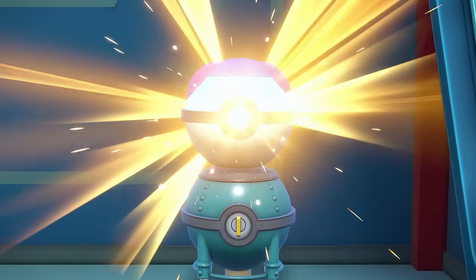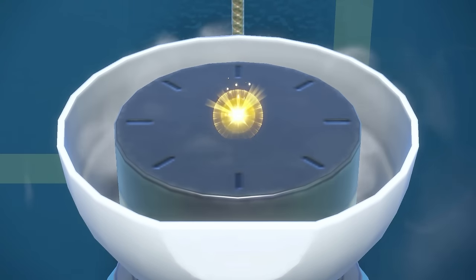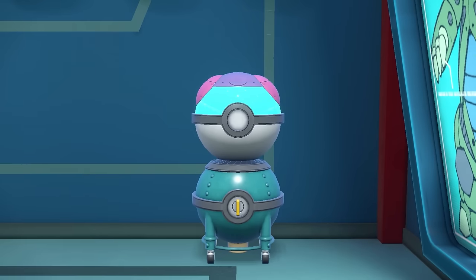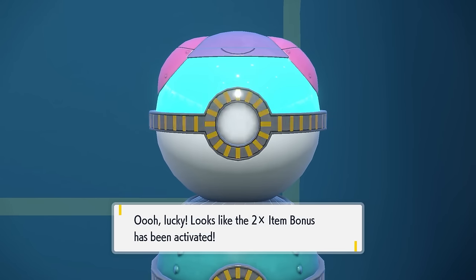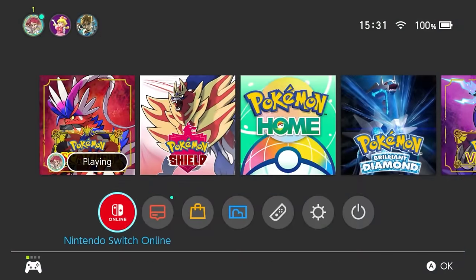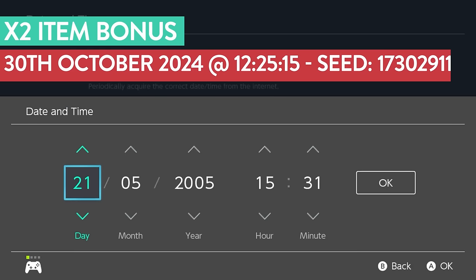Alongside the Pokeball Lotto, you can use the same technique to guarantee the two times item bonus. This can be used to farm ability patches (which you can sell for money), bottle caps, PP Max, level up candies, and Terra Shards. The setup is the same: stand in front of the item printer, initiate dialogue with the NPC, select 'I want to print something,' then set the date and time to 30th of October 2024 at 12:25 PM with a target second delay of 15 seconds.